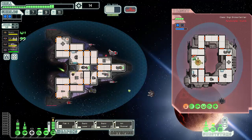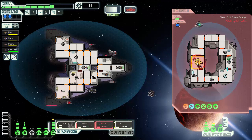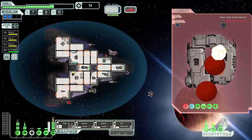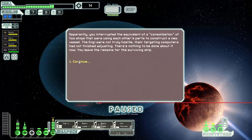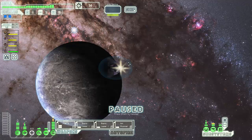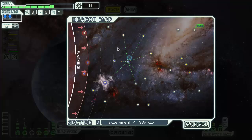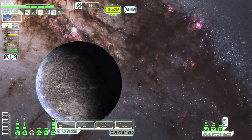We're not killing this one — we're going to try and get out of this mess as soon as possible. He's heading for the medbay it seems. Thank you, Partisan. Apparently you interrupted the equivalent of consolidation — the NGs were not truly hostile; the targeting crews had not finished adjusting. There's nothing to be done about it. You leave the remains for the surviving ship. Kind of wish there was just a teensy bit more combat around here.